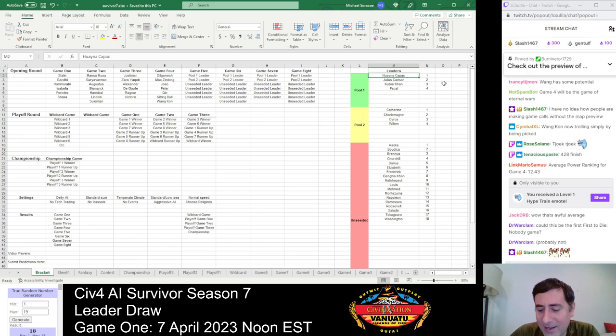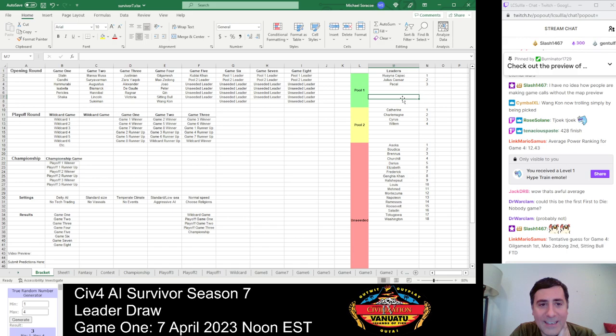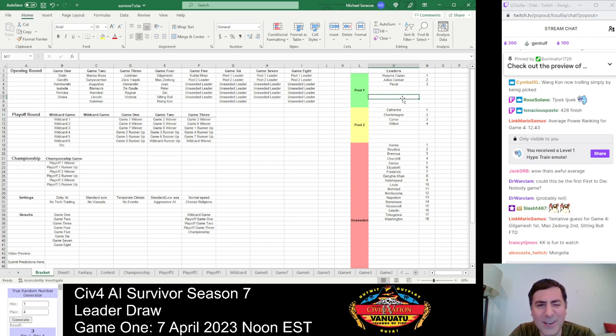For the remaining pool leaders: Pool 1 has Wynakopak, Julius Caesar, Kubla Khan, and Pakal. Pool 2 has Kathy, Charlemagne, the Burger King — Montezuma's nickname — Cyrus, and Willem. There are definitely still some big names to be drawn. For Game 5, Pool 1 draws number 3 — Kubla Khan. Not on face value that impressive, but he's been in a ton of games. A sneaky strong leader with Aggressive and Creative traits. Two first place finishes and five seconds — that's a lot of top finishes. He came really close to winning the championship in Season 4.